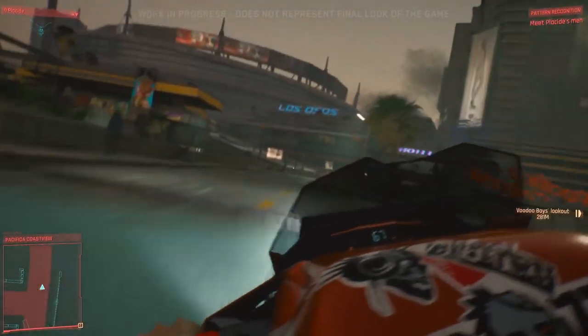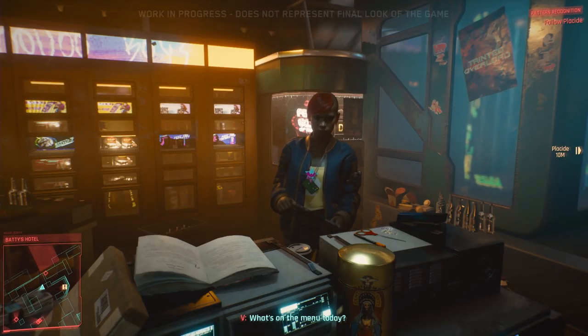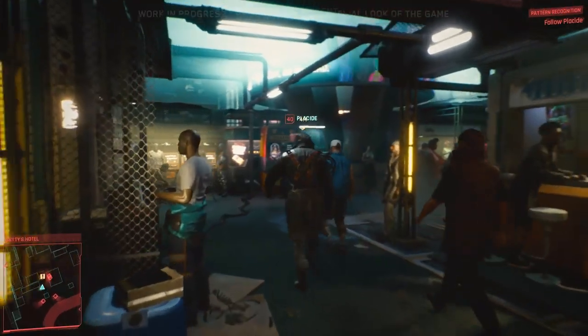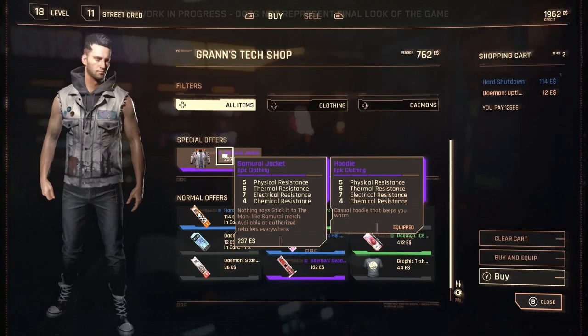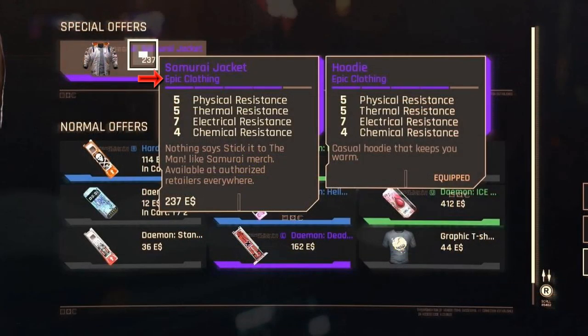One thing this demo does that sets it apart is that we finally get to see inventory and in-game menus of all different types. Right off the bat you feel an old school RPG vibe with the boxy items and listed stats. You have your level and street cred at the top, along with buy and sell menus, and you can browse using filters or look at everything at once. Just like vendors in Witcher 3, each vendor only has so much money, so you can't sell everything at once.